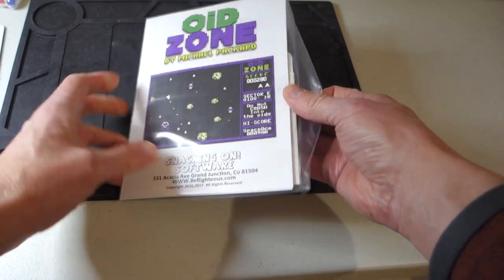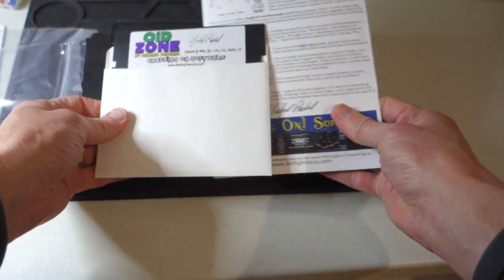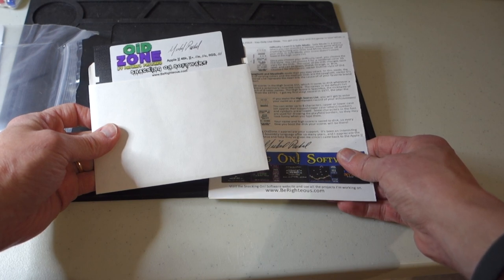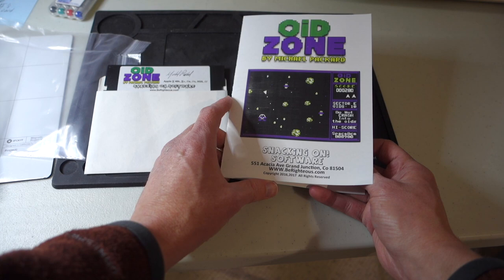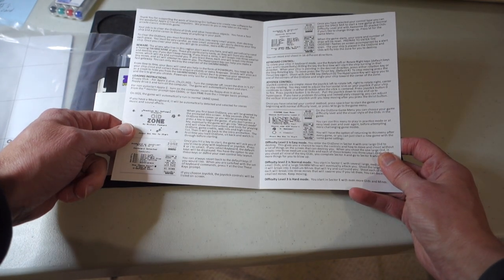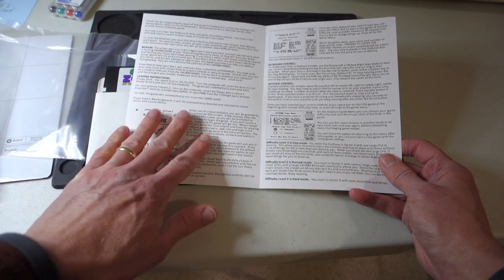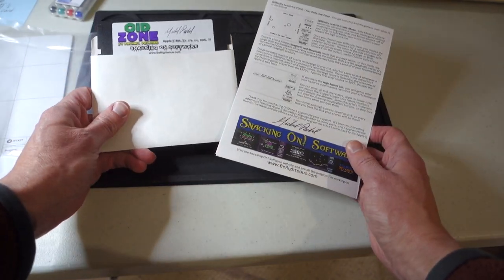Let's go ahead and see what's in the package. We've got a floppy and it is designed to work on Apple II, 2 Plus, 2E, 2C, 2GS, or Apple III, as long as you have 48K of memory. The game is very reminiscent of Asteroids but with some interesting twists. It also has support for Mockingbird music, which is a nice little bonus. Michael has done a great job with the manual covering all the controls and everything.